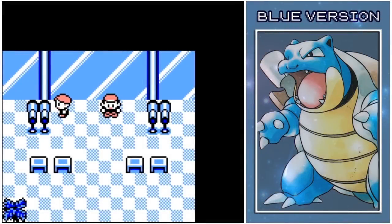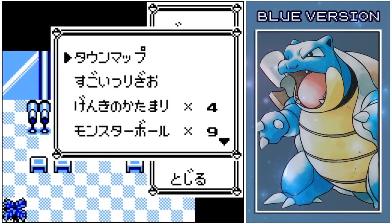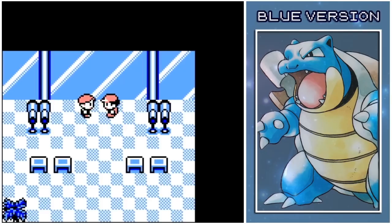Hey guys, Sonic's here. Welcome back to a brand new hunt and this time you join me for another Generation 1 shiny hunt. If you've never seen one of these before, prepare to get your mind blown. I'm here in a Japanese copy of Pokemon Blue — this is the Pokemon Blue that the West never got. I'm here on Route 18, just outside of Fuchsia, and I'm going to be talking to this guy and targeting a Generation 1 Tauros.